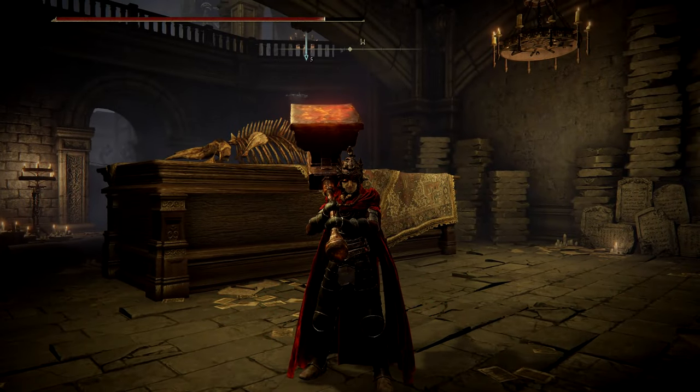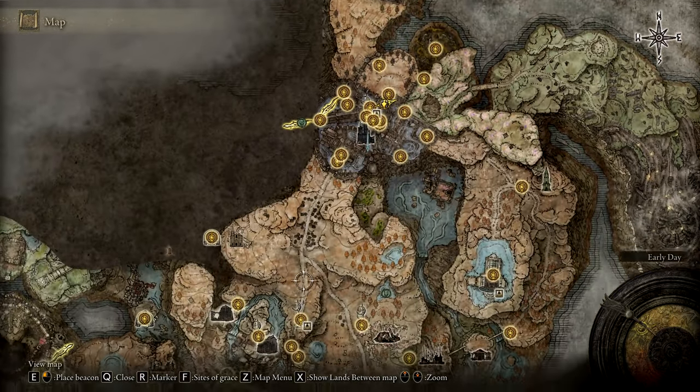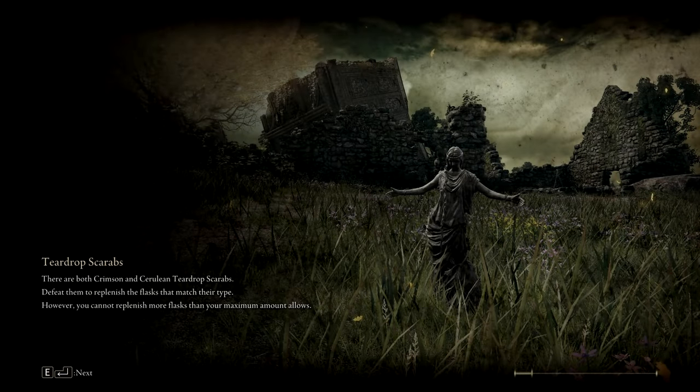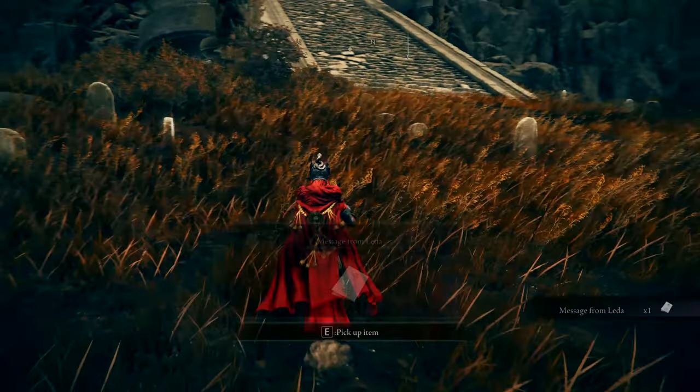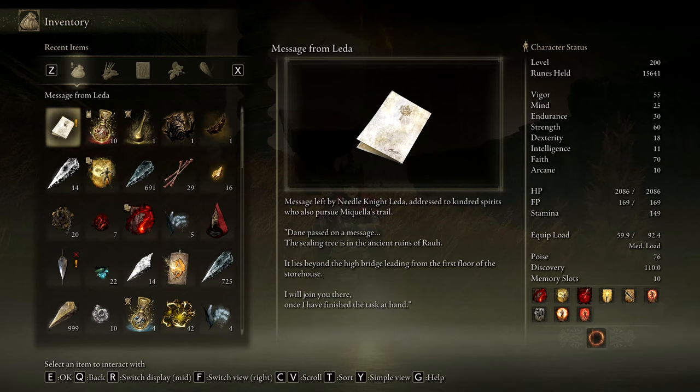This is the problem with Souls NPCs - it's been so long since I last talked to you that I have no clue what your storyline is. I came back here and they're both gone, but there's a piece of loot. A message from Lida - 'Dain passed on a message: the Ceiling Tree is in the ancient ruins. It lies beyond the high bridge leading from the first floor of the storehouse. I will join you there once I have finished the task at hand.'